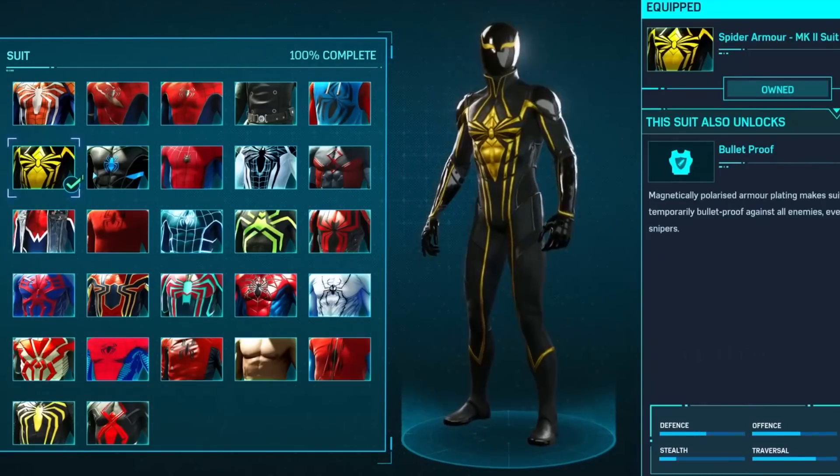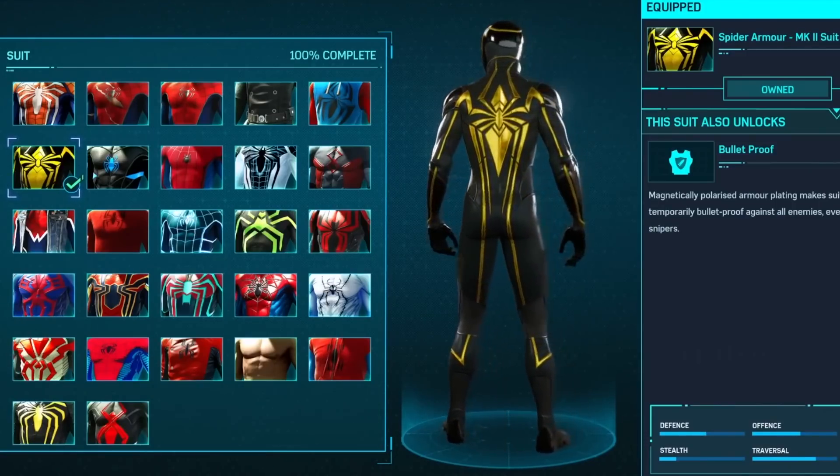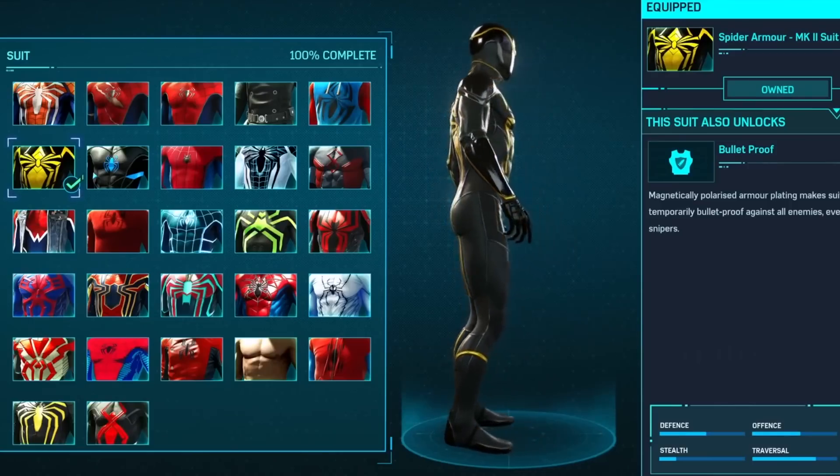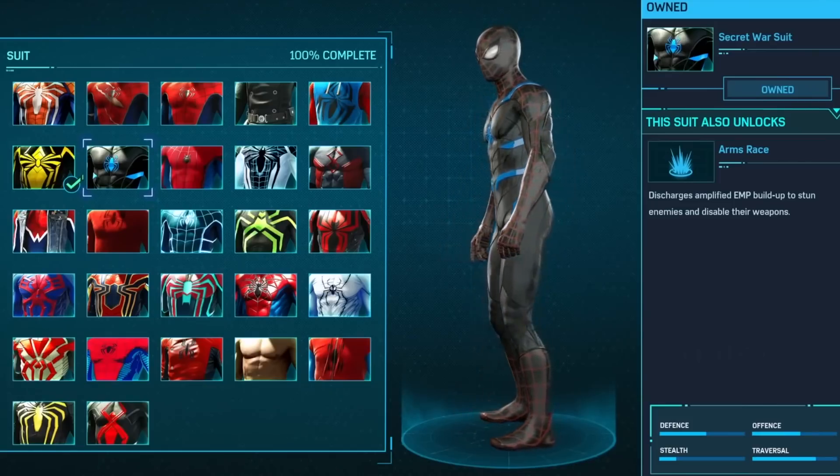Again, I don't want to give away too many spoilers, so I'm not going to talk too much in depth on these. This is the MK2 suit — black and yellow. Why would he go to black and yellow? Maybe you'll get that answer in my playthrough videos. I am doing playthrough videos so make sure you guys tune into that.